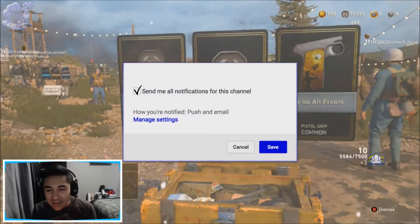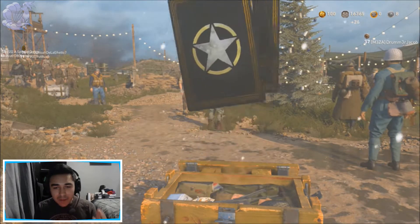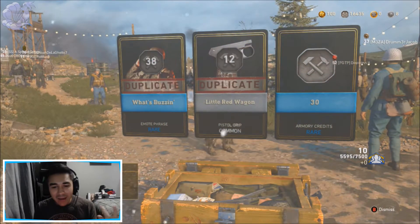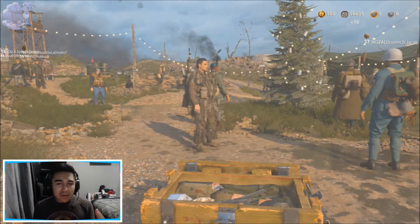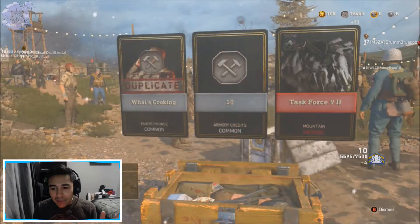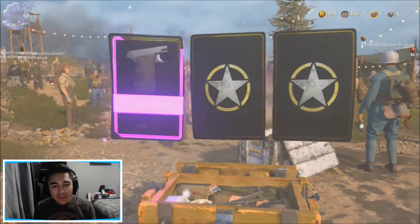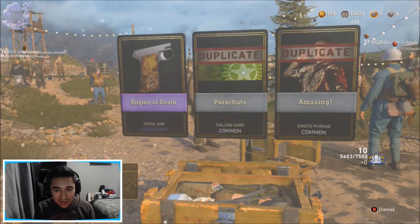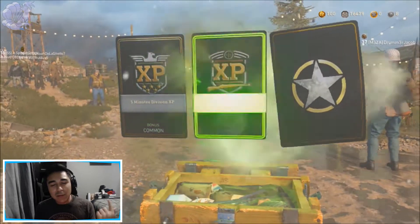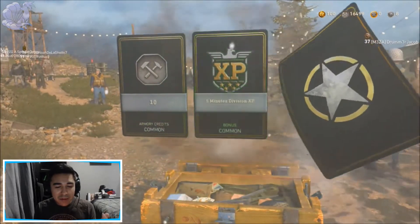So we start off with 3 Commons, which is pretty neat. I like how they updated the whole Supply Drops system with pistol grips and all that, showing you what they look like. We got a Heroic — let's see what I get. It's just a Mountain Division armor piece, but that's okay. And we got a freaking Legendary of freaking Pistol Grips, man. Let's keep on opening these things. I'm not going to open them like my last Supply Drop opening, just throwing the Supply Drop every once in a while.